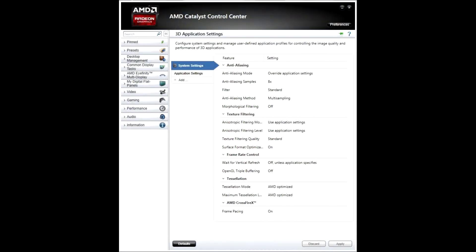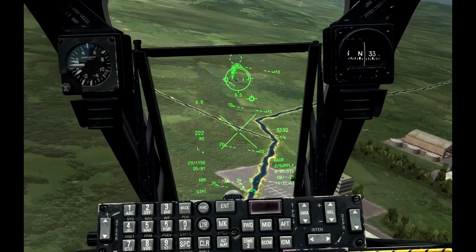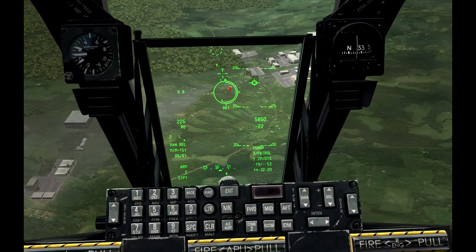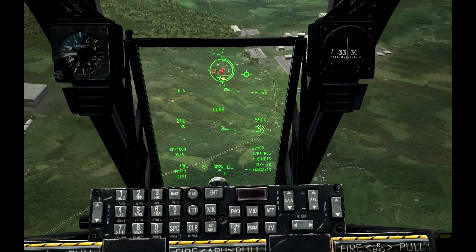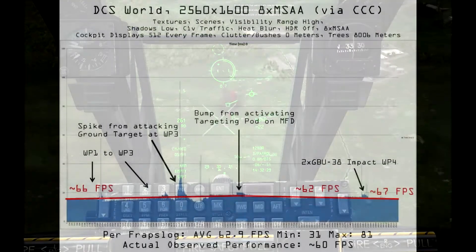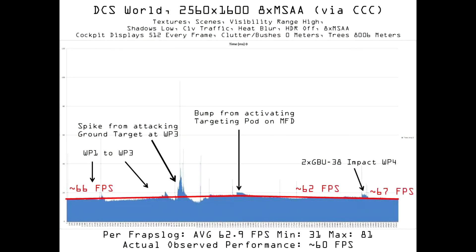Trying a more modest 8X MSAA through Catalyst Control Center with no anisotropic filtering, I was able to obtain more reasonable performance — just about 60fps, without stuttering or lag throughout. FRAPS frame time analysis shows that 8X MSAA via Catalyst Control Center performance is inferior to 8X MSAA through DCS World options by about 3-5fps. Multiple runs proved this, and therefore I have to recommend taking a look at it yourself, or just avoiding 3D application settings through Catalyst Control Center.